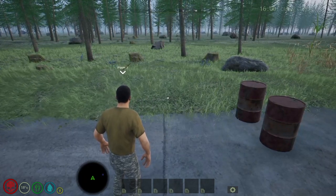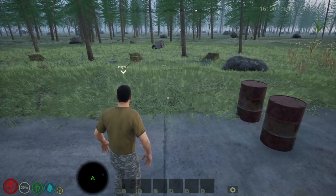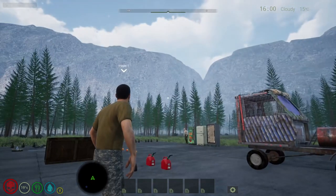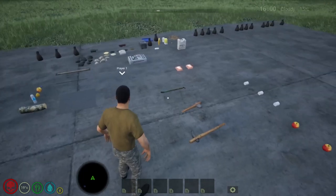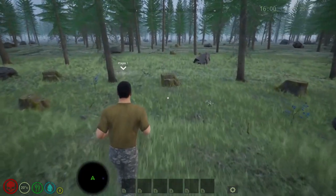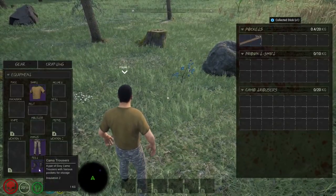Welcome back to the channel everybody, and welcome if this is your first visit. Today we are on update number nine and we're going to be covering changes to resources and also player building and crafting. As a quick explanation, this is a test level so you won't necessarily find this amount of items in one area, but all of the items that you see and what we're going to craft are currently in game and available to craft and find. Initially you spawn in with a shirt, trousers and shoes.